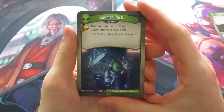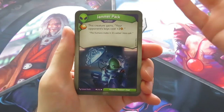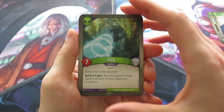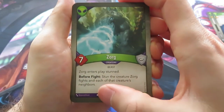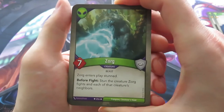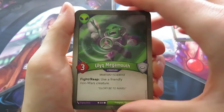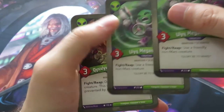A Jammer Pack — I like Jammer Packs. It gives you an Amber and your opponent's keys cost plus two. So that's quite nice. Maybe we have some good creatures to put it on, or maybe we can put it on one of those Sanctum creatures we saw before. Ooh, Zork! Zork is quite nice — it's a seven power creature but it enters play stunned. Before it fights, Zork will stun the creature it fights and each of that creature's neighbors. So that's just a stun machine. Then we have an Ulic Mega Mouth — Fight or Reap: use a friendly non-Mars creature. You can do some crazy combinations with these kinds of cards. I really like the Mega Mouth, and we've got two of them — that is wonderful.